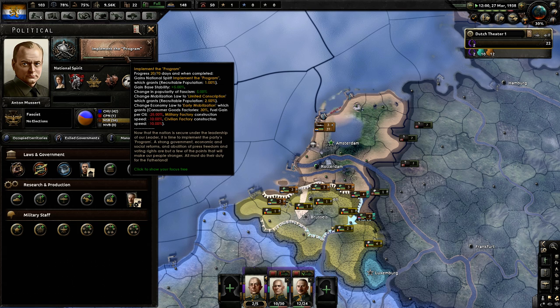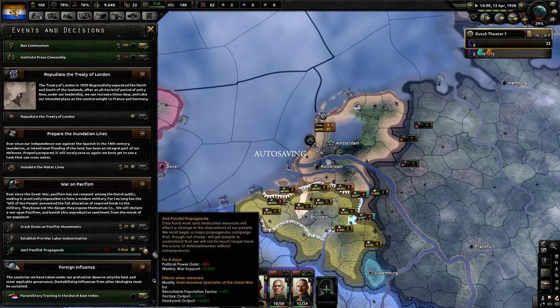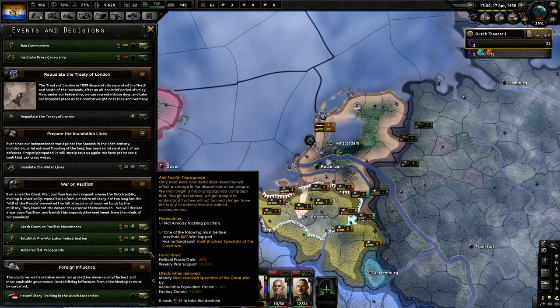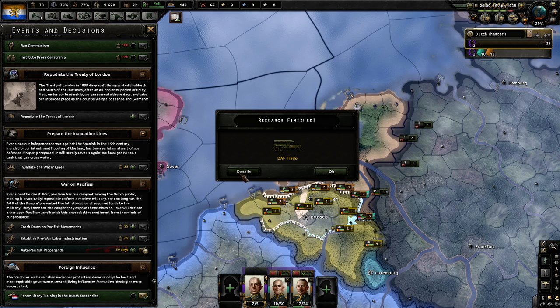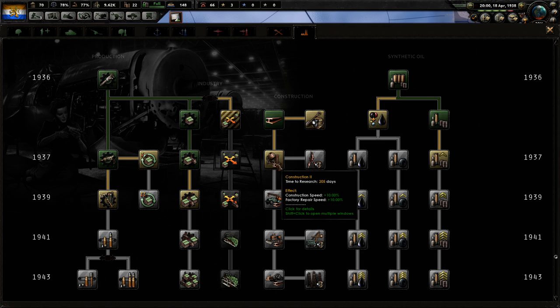'Implement the Program' is pretty good — increases our stability, increases popularity. We get early mobilization without having to pay any political power, so that's why we're going to that first. Eventually we're going to get war economy. Got to click that one more time, and now we'll safely start to go for construction again. 300 days.